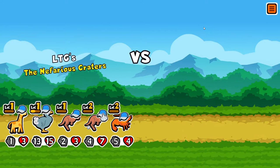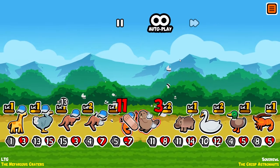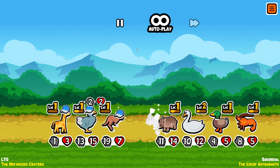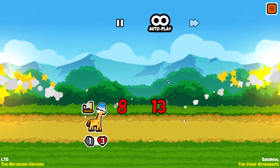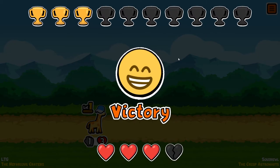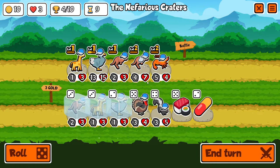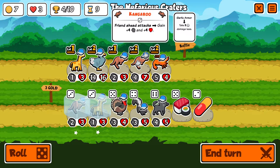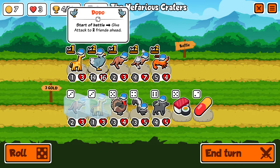That dodo being upgraded is huge. That hippo has to die. Kangaroo became big quick. That dodo - I need to get some garlic armor on the dodo too. Food with health and attack effects are doubled - I think that's for everybody, so this would be really good right before buying sushi. But I just care about getting this dodo upgraded.